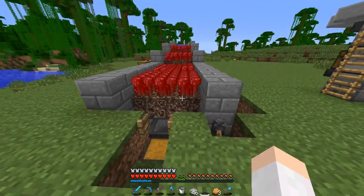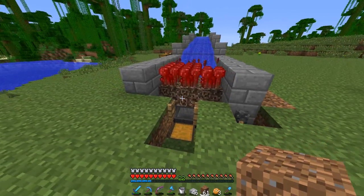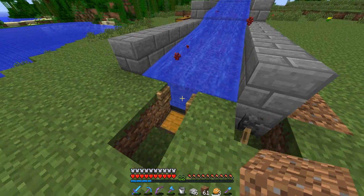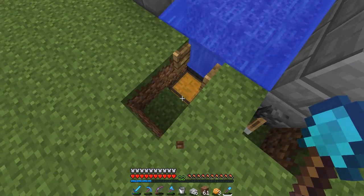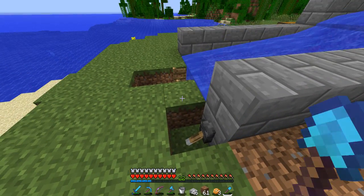And here comes the water — I guess this will be our finale. It shows that it actually works now. Okay, they do go into the hoppers now, which they weren't before — it was really making me mad. As you can see, they're going into the chest here, and the fence gate will block water from getting inside of there. Which is pretty cool.